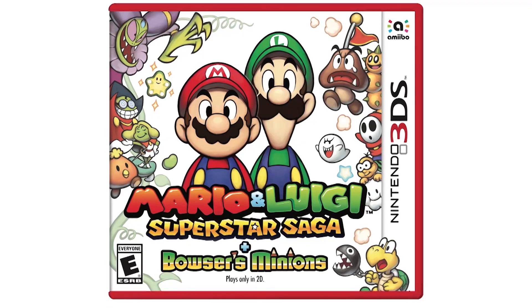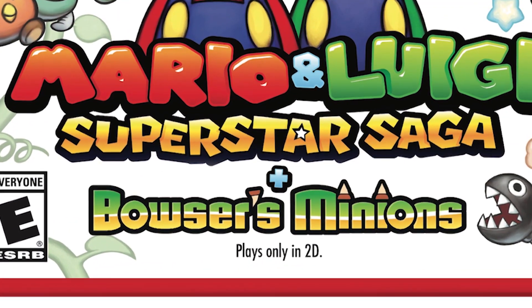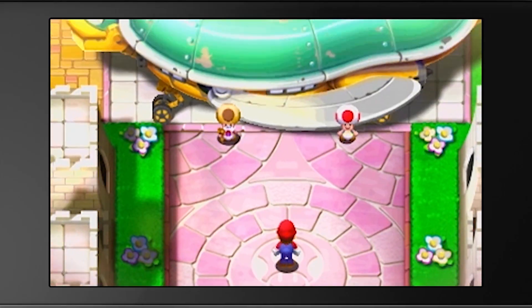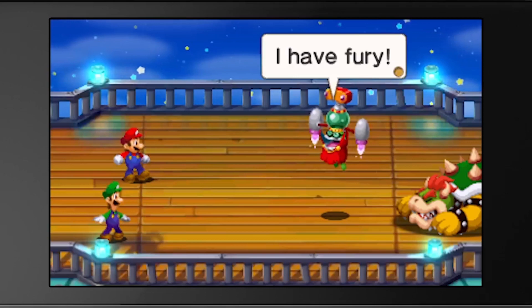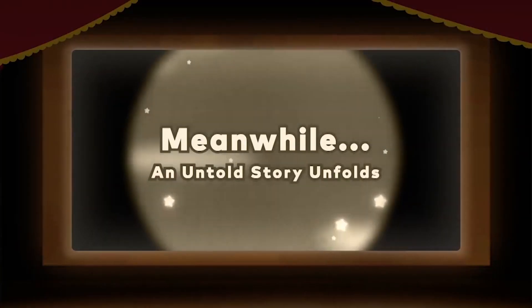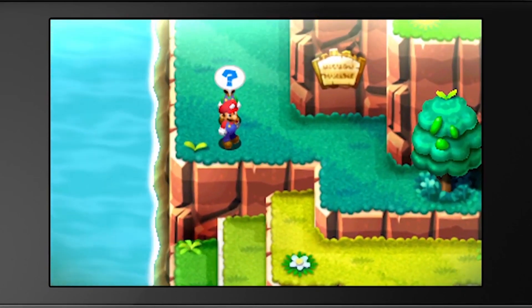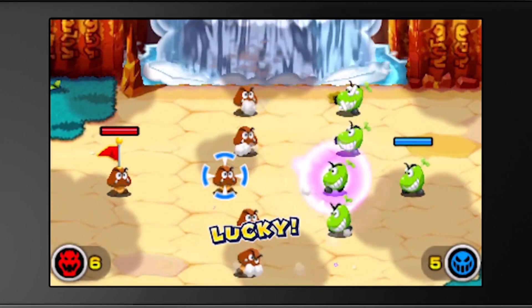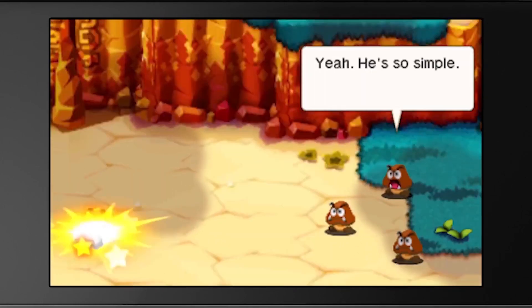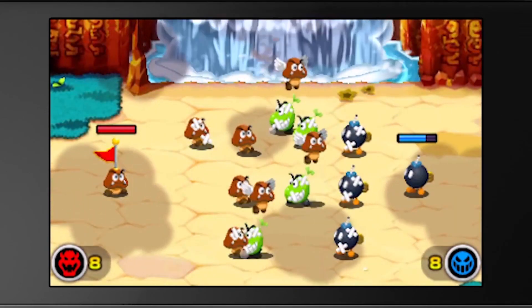Observant gamers may have noticed something different on the box for the new game — 'Plus Bowser's Minions.' Bowser, furious that some other villain has stepped in, decides he needs to partner with Mario and Luigi to try to topple Cackletta. But as they set off together they get separated and Bowser disappears from the story for a while. Bowser's Minions — a mode in the game called Minion Quest — tells the story of Bowser's underlings as they try to find out what happened to Bowser in the meantime. The story of Minion Quest runs in parallel to the events of Superstar Saga.